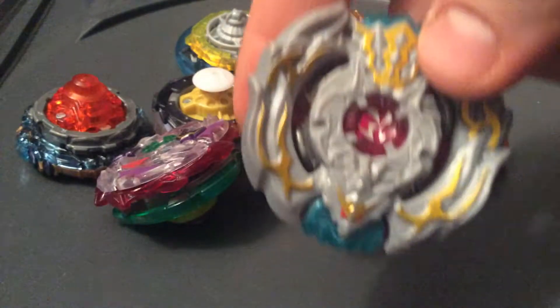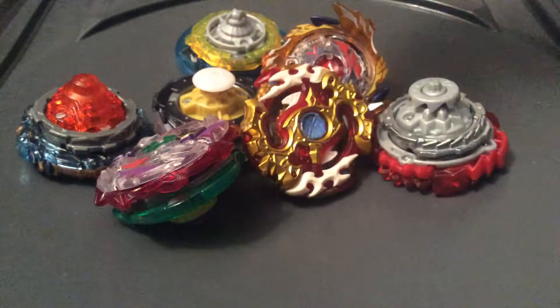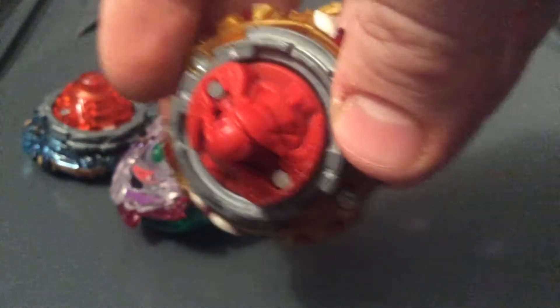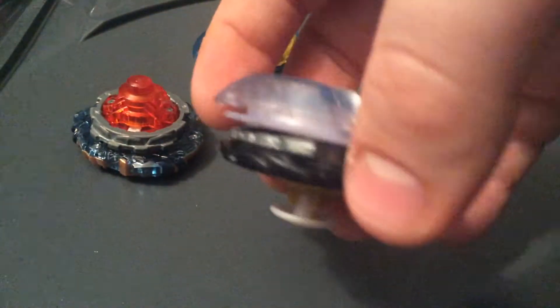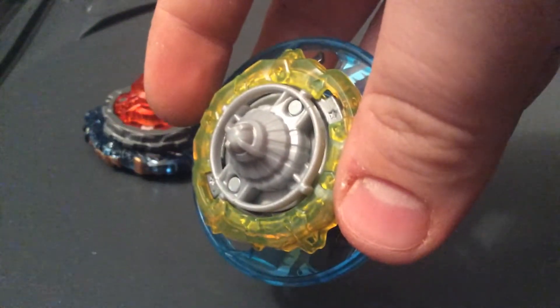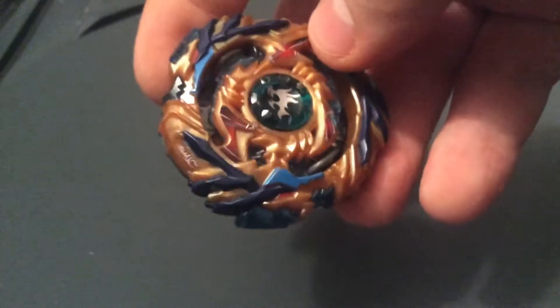The Beyblades are Beat Kukulkin 7 Hunter — it's missing the frame, but yeah — Shelter Regulus, this is a recolor so it has 6 Destroy, Spriggan Requiem — this is Hasbro, I just colored in the God Chip — 0 Zeta, God Valkyrie 6 Vortex Reboot, Tornado Wyvern 4 Glaive Atomic, Deep Chaos 4 Flow Bearing, Maximum Garuda 6 Star Defense, and Drain Fafnir 8 Nothing.